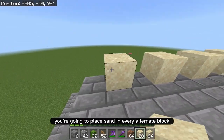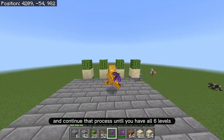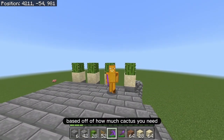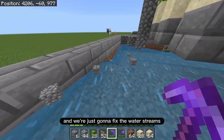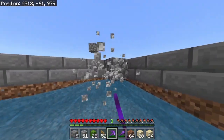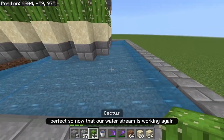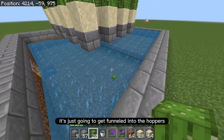Copy exactly what you did on the floor below: place sand in every alternate block, place cactus on top, break out the ones in the middle, and continue that process until you have all six levels — or as many as you'd like. Six levels gives you two stacks per hour; three levels would give about one stack per hour. After finishing the second platform, come back down and fix the water streams, break any temporary blocks placed here including the corner diagonal ones, and fill in any water corners you may have broken.